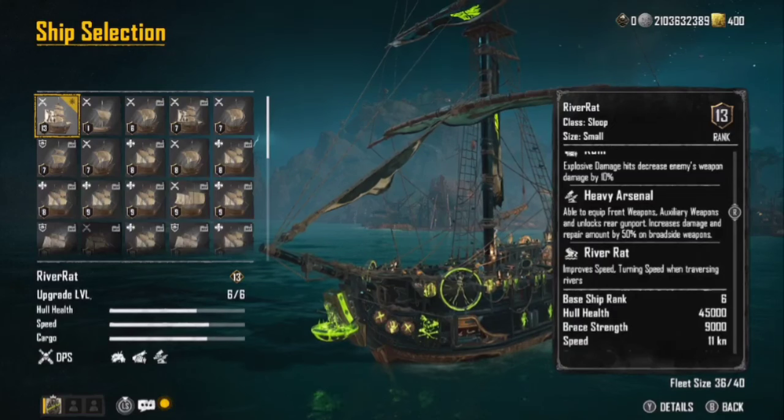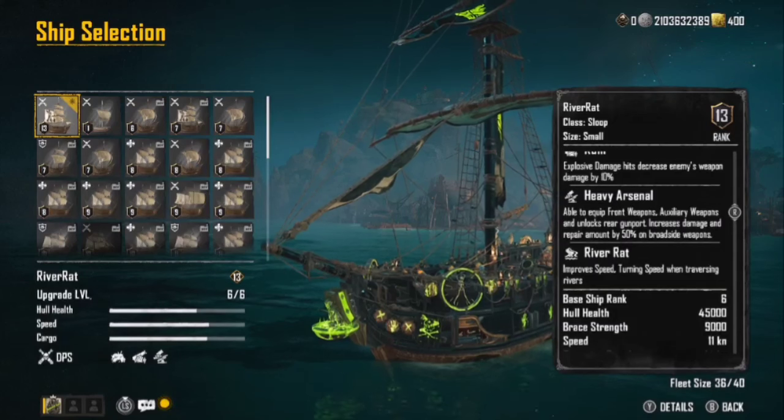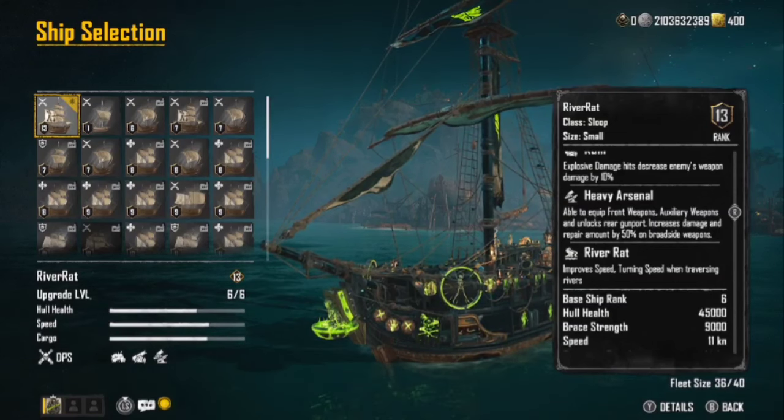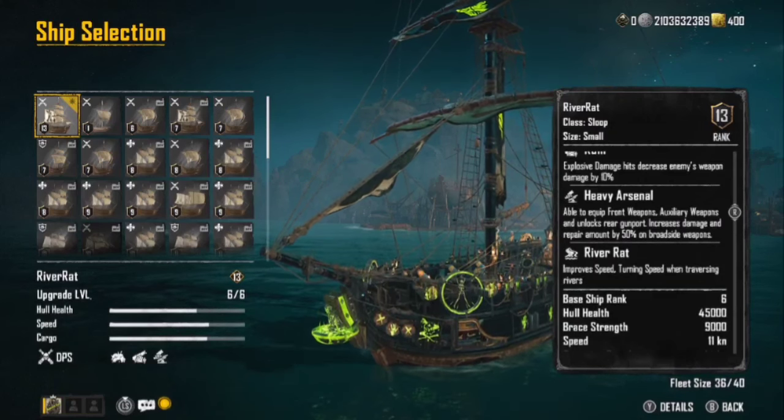When you hit them, it's going to decrease the damage they send back towards you by 10%, which is awesome. Heavy Arsenal lets you equip front weapons, auxiliary weapons, and unlocks rear gun ports, increasing damage and repair amounts by 50% on broadside weapons. The River Rat perk improves your turning speed while traversing rivers, so in rivers you get really nice turning speed.